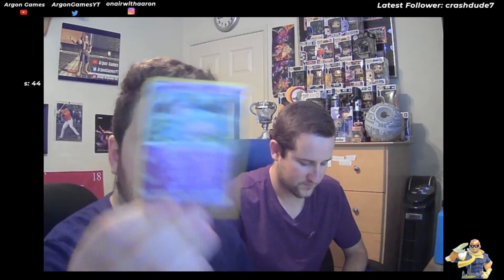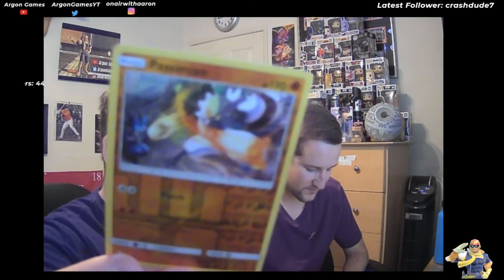Let us look through our Reverse Holos - we have our Hattena, our Toxtricity, our Scizor - I really like that Scizor. Then we have a Passimian. And then this one which I was a big fan of - the Reverse Holo classic Dugtrio - I'll put that one off to the side. Reverse Holo Blipbug, Reverse Holo Honedge, Panpour, Golett, Farfetch'd - the man who has haunted my dreams - and Koffing.